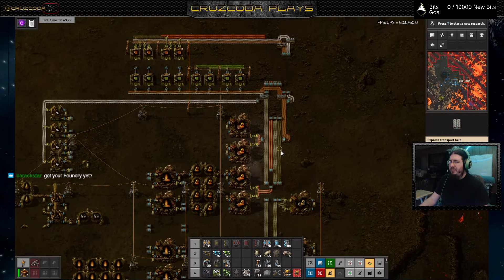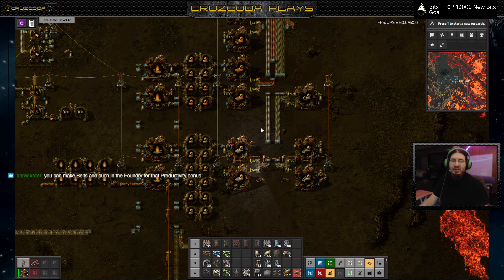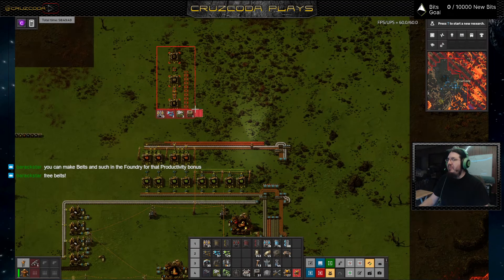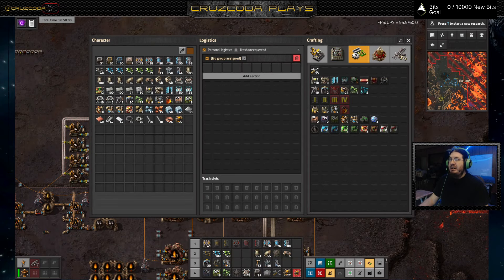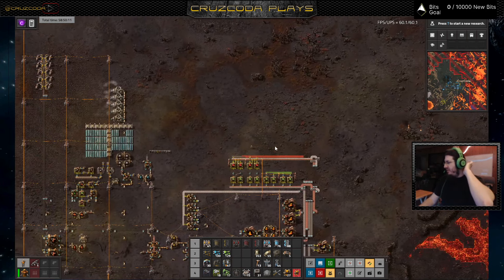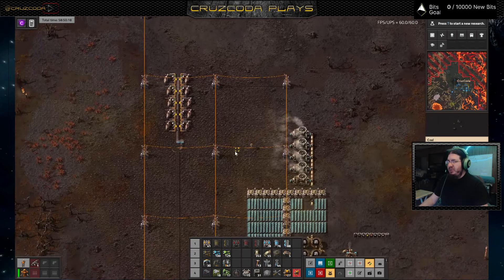I've got foundries going — my lovely little setup here — and it seems to be working alright, I really like it. I could also make more foundries in there, but unfortunately foundries get a little expensive, and especially since I don't have good access to tungsten at the moment.